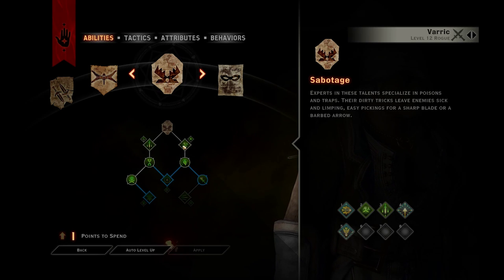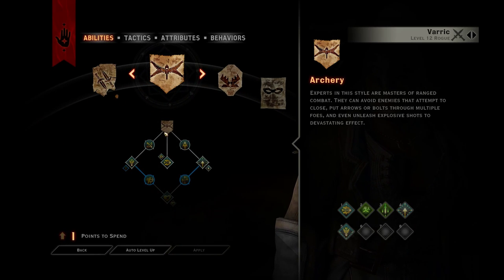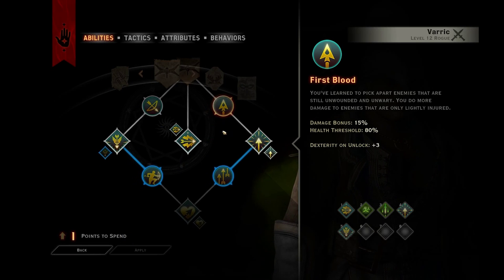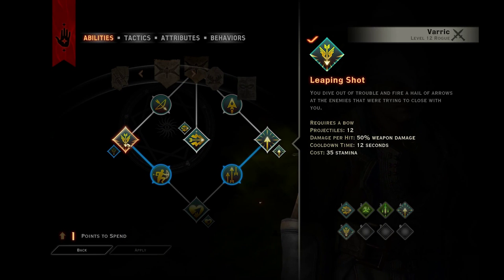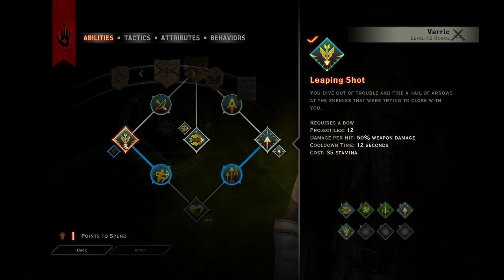Traps: 1, 2, 3, 4, 5, 6, 7. Okay, so they're even. Let's go with archery then. Let's flesh out Leaping Shot. You dive out of trouble and fire a hail of arrows at the enemy that's trying to close with you. And Rolling Draw.